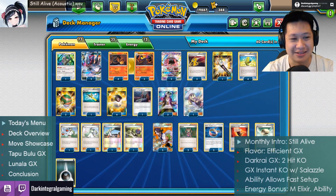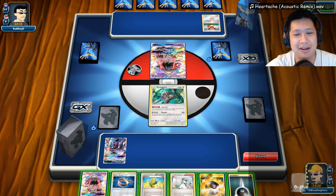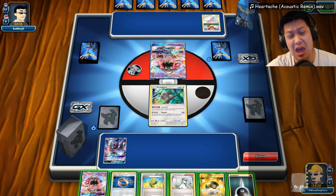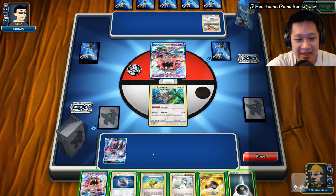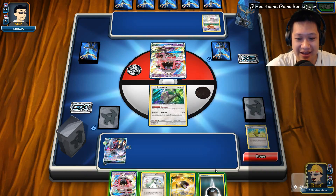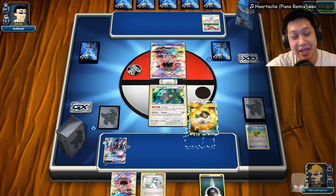Alright, Dark Ride GX — let's get to it. What do we have here? Eevee? Tapu Lele? Xerneas? We will see, this is a mystery to me as well. Welcome to another Dark Ride GX match. I'm gonna play my remix of Heartache from Undertale. What do we want? We're gonna charge up. There's a GX Pokemon right there, so this will be abuse. Let's go ahead and play Max Elixir. It works.